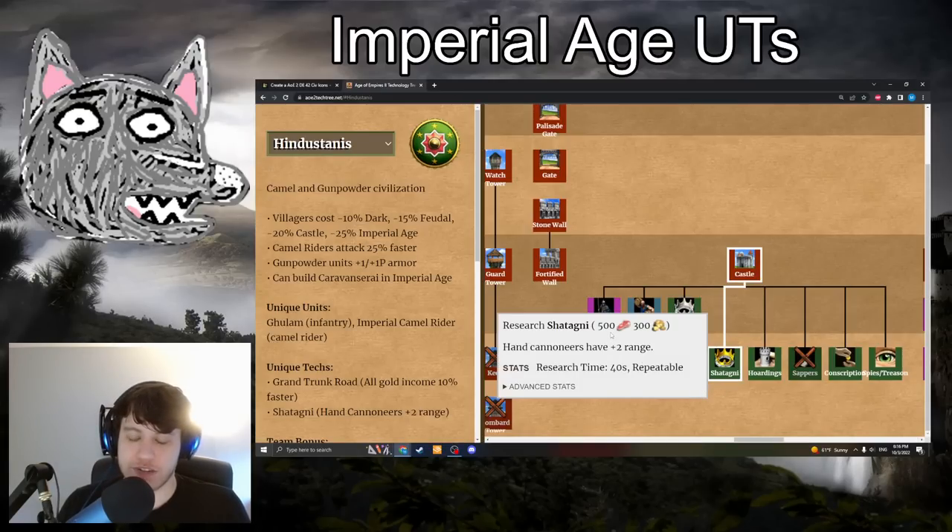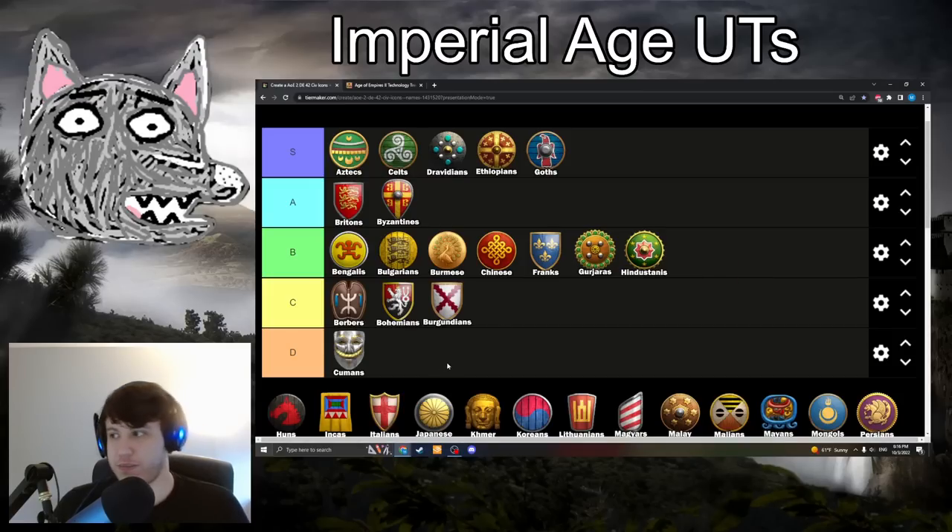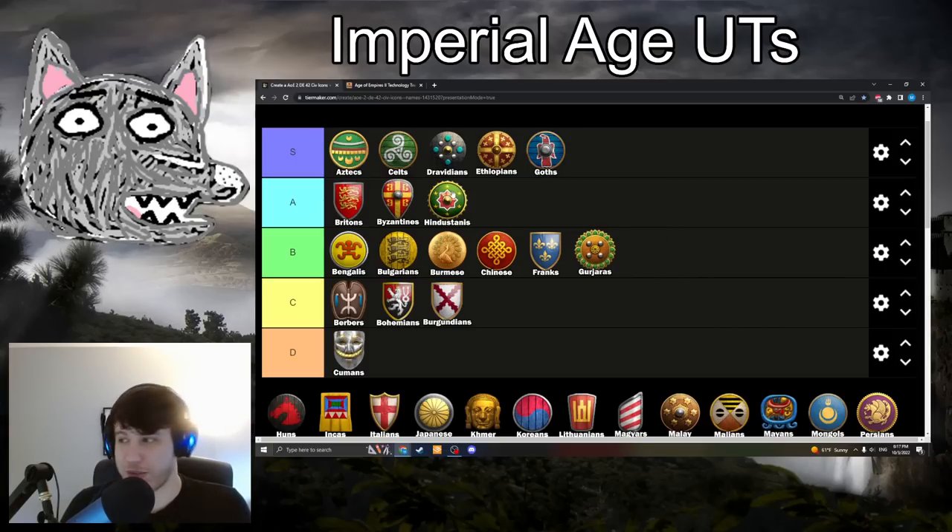Hindustanis are next with Shatagni: 500 food, 300 gold — fairly cheap. Hand Cannoneers gain plus 2 range. Also going to be B-tier. Does it in itself make your Hand Cannoneers the very best in the game? It's getting up there for sure, and the cheap cost is quite helpful. Hand Cannoneers are still a little situational — you don't have Arbalest with Hindustanis, so you're more incentivized to go that route. It makes your Hand Cannons outrange archers and skirmishers, which is really sick, and it helps their survivability combined with the extra armor Hindustanis get. These two factors do combine really effectively. If you want to put it in A-tier I wouldn't think you're crazy, but I'm not quite sold. Still, very good upgrade — 100% worth picking up with Hand Cannons.